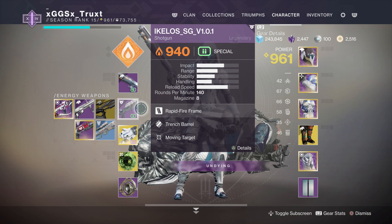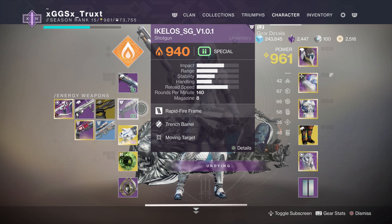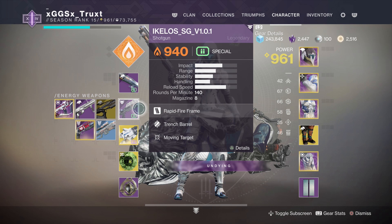Anything's going to work, but I'd recommend using the Ikelo shotgun — this is from Year One. You may not have it, but if you don't, make sure you pop into a live stream here on YouTube; I've helped out probably at least a thousand people get this. It's still a very good weapon. It's an 8-shot shotgun with a rapid fire frame, so you're pretty much going to be able to lay waste to enemies really quickly, and it's a Solar weapon which can help take down enemy shields.